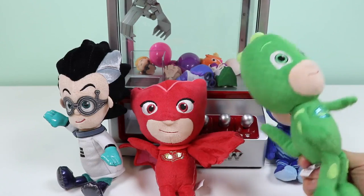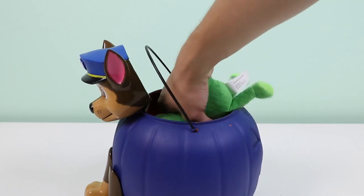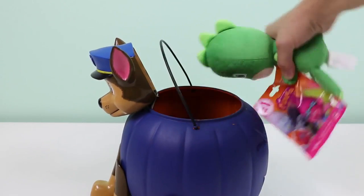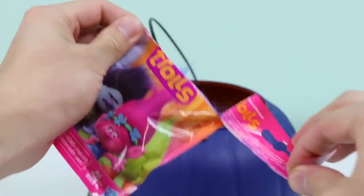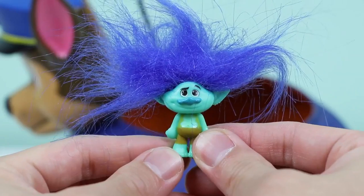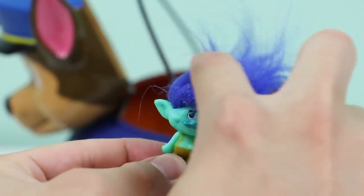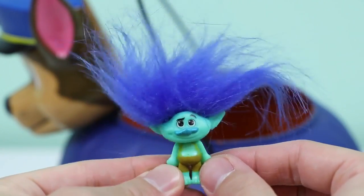Alright, time to go trick-or-treating! Let's see here... ooh, I want that! Come on out! Yeah! Great choice — it's a DreamWorks Trolls blind bag! Awesome, we found Branch! He's the main male character in this movie. Branch is an over-cautious, paranoid survivalist in Troll Village. Pretty much, he's a little boring. I can't wait to watch this movie and see if Poppy can bring out his inner happiness!